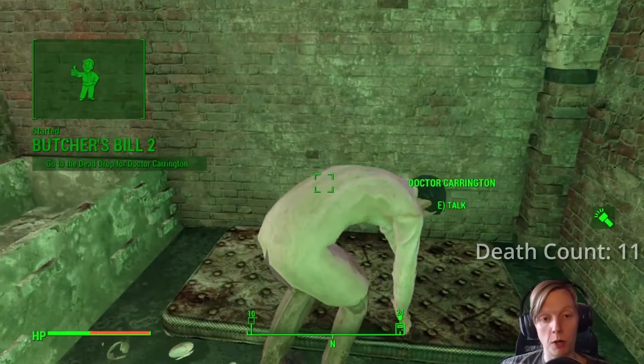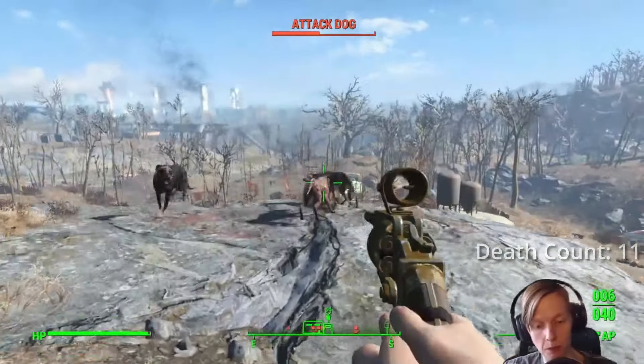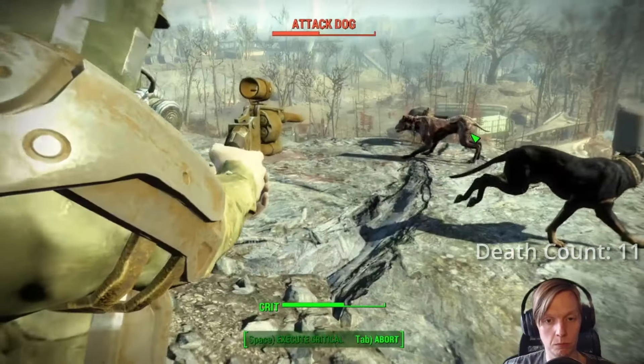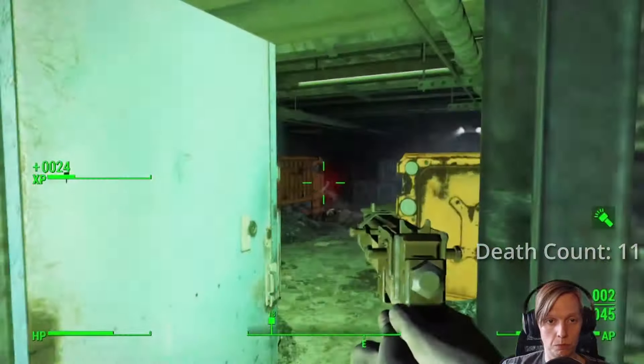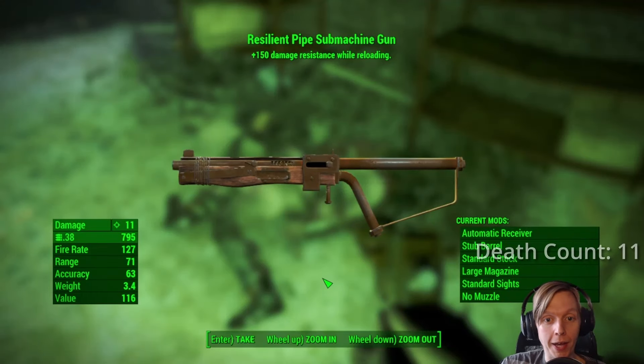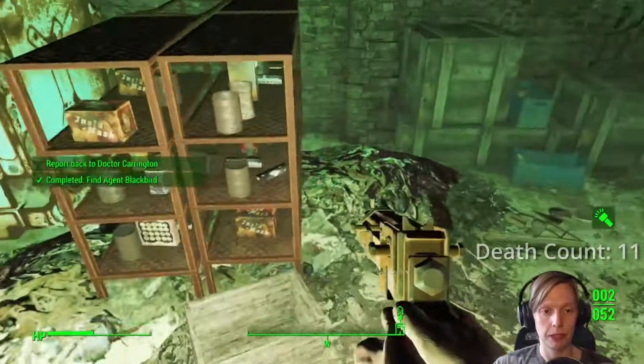Now we headed to Kendall Hospital, which I completely forgot was actually a mission location. We had another wonderful mysterious stranger appearance, so thank you for that. We then had to contend with the boss of this dungeon which was the Deathclaw. Unsurprisingly he killed me very easily. A copious amount of drugs later I was actually able to kill him, which was fantastic. Returning back to Carrington, we received our new mission to secure the Mercer safehouse.